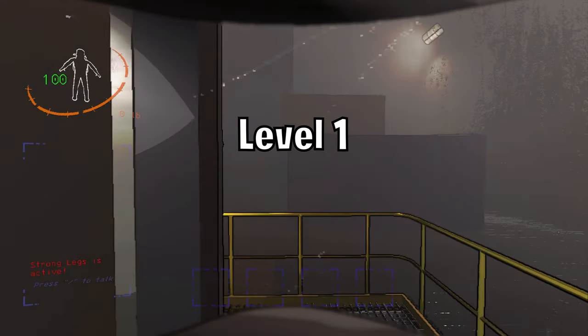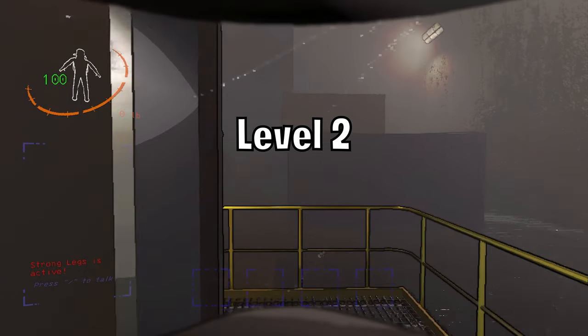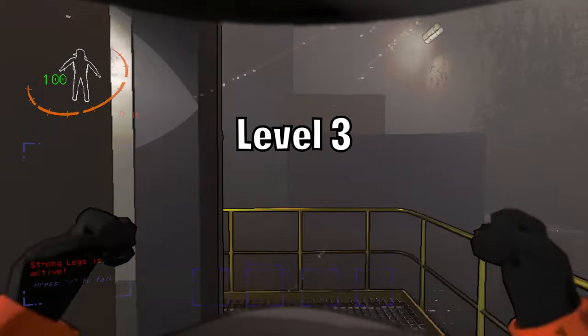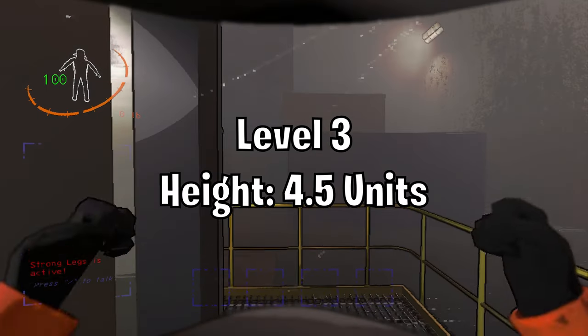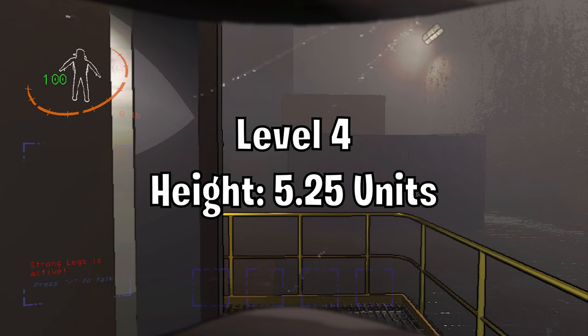Strong Legs. Level one will make you jump two units higher. Level two will make you jump four units higher. Level three will make you jump four and a half units higher. And level four will make you jump 5.25 units higher.